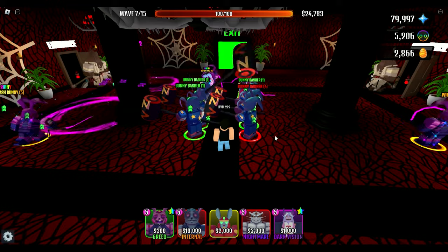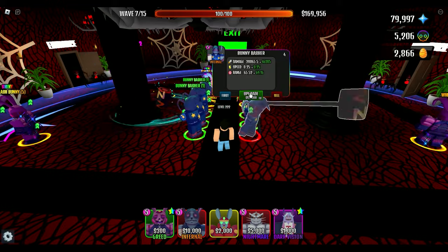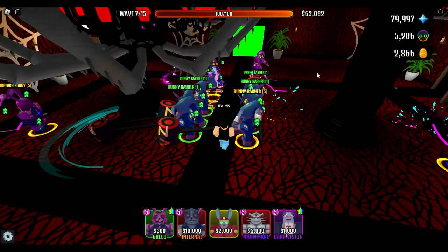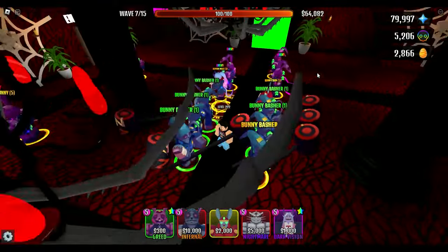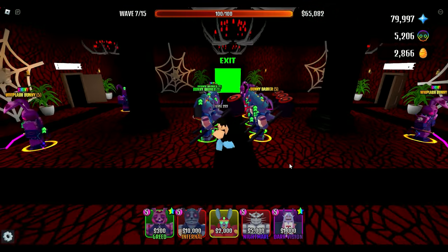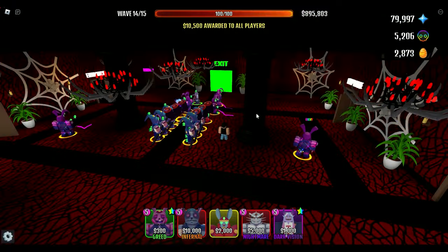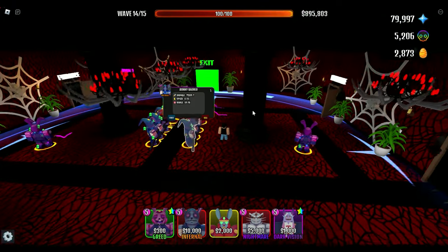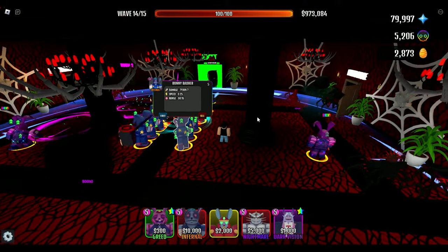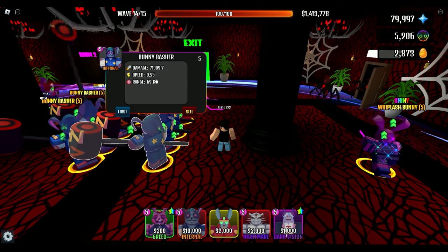That gigantic anvil hammer — his final upgrade is $120,000. Look at him doing $46,000 now. I'm going to put down a Rat God in just a moment. Let me see if I can upgrade the rest of these Bunny Bashers. We just turned to wave 14, everyone's maxed. Look at Bunny Basher — he almost has a range of 70. That is completely insane.